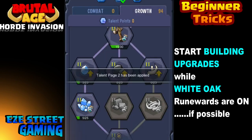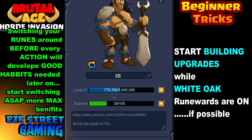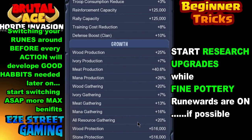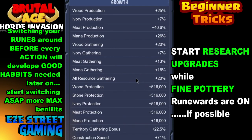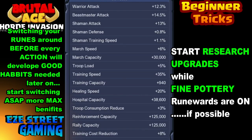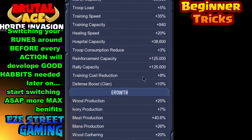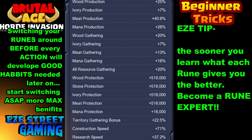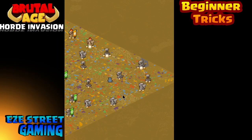It costs 200 gems to switch your pages back and forth, but it's worth it. Say you have 200 talent points all on combat — your army is just stout — and then on your second page you have 200 points all on your base, so your collections, research, and buildings are all good. You switch back and forth before events just like you switch your runes. Those two things — switching your runes and switching your ability pages — are probably one of the biggest advantages you can gain.